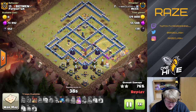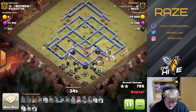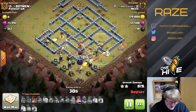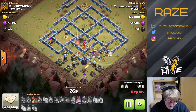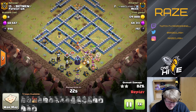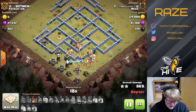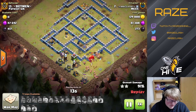With healers supporting the heroes and around 15 miners up, that's definitely going to be enough for the rest of the base. He uses the Hero Minion for the back-end Cannon to save a little time so the troops don't have to go all the way over there. The miners also get the Inferno, so no one has to go inside to take care of that.